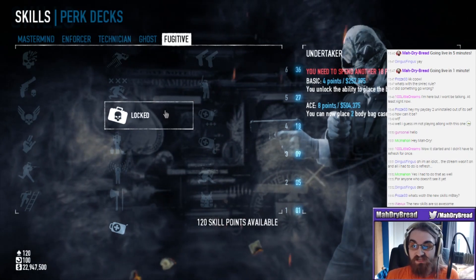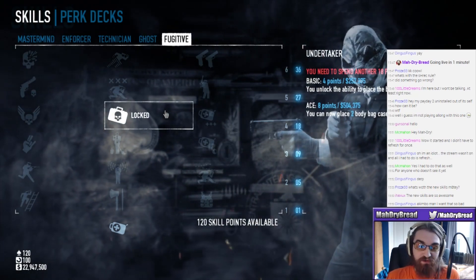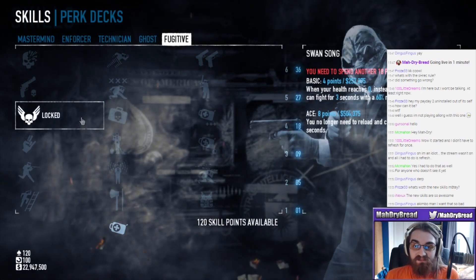Undertaker - unlock the ability to place a body bag case deployable. It's a body bag like what you buy for assets, but you place it. Maybe useful. And on aced, you have two of them. I still don't see the use for it.